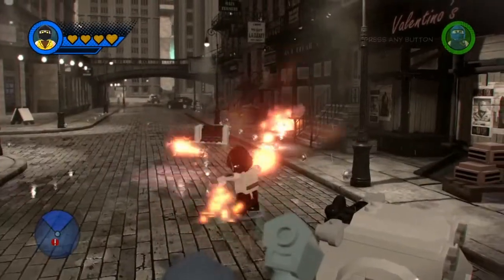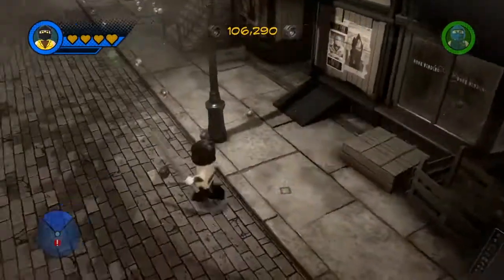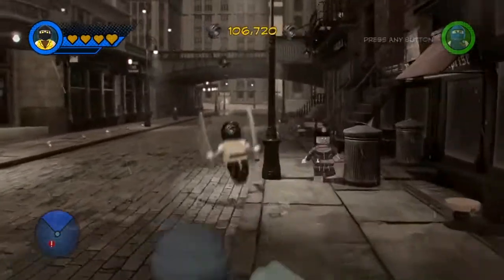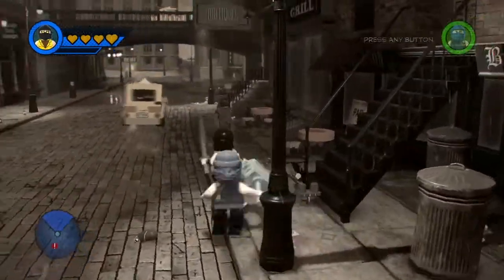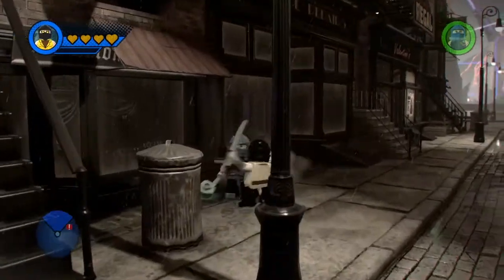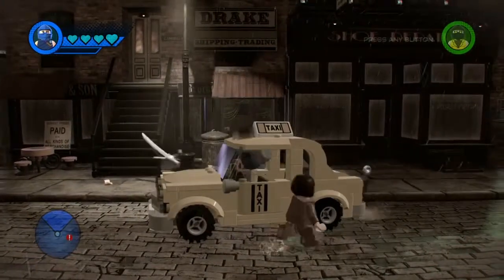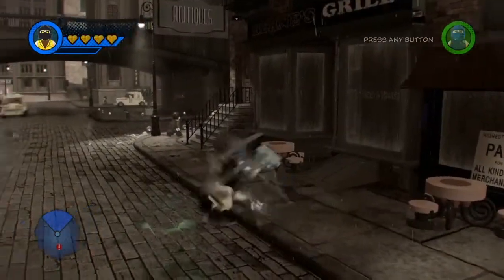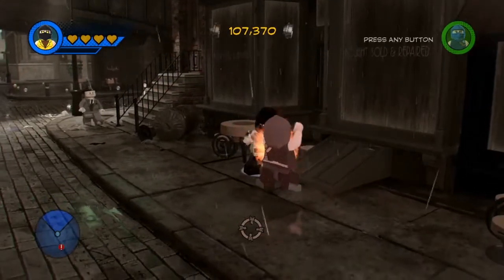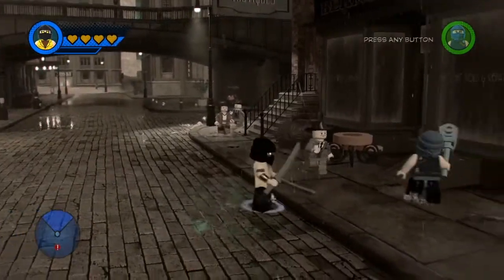He can do this, he can climb walls, he can do things. Now let's do a little bit of free run. Scorpion versus Sub-Zero - one blow, good job Sub-Zero. One blow, good job, he just slayed me.